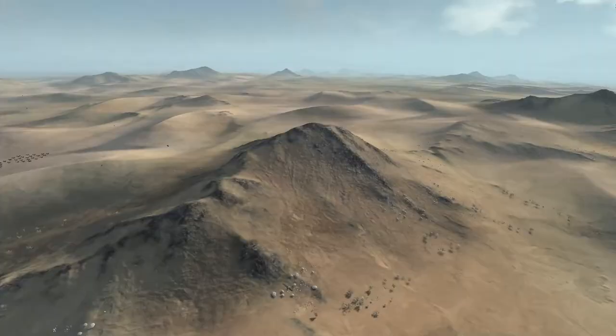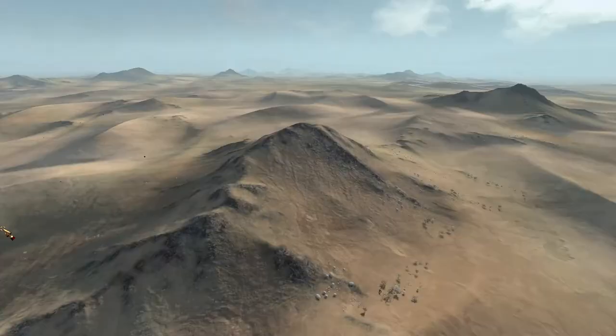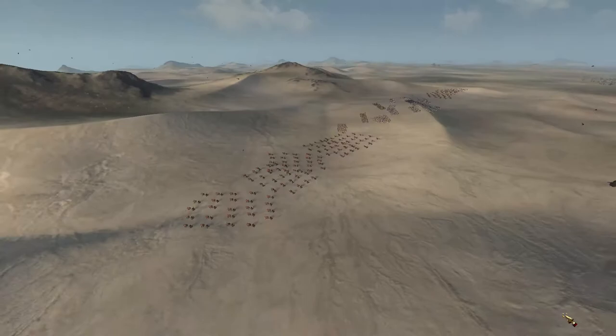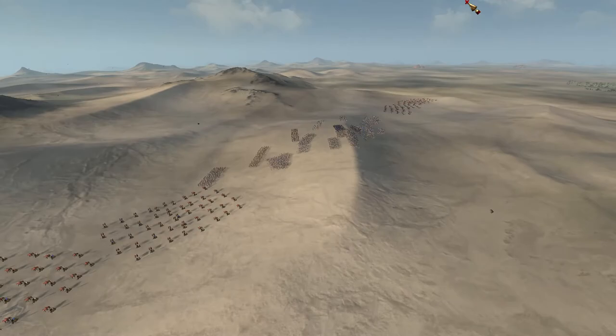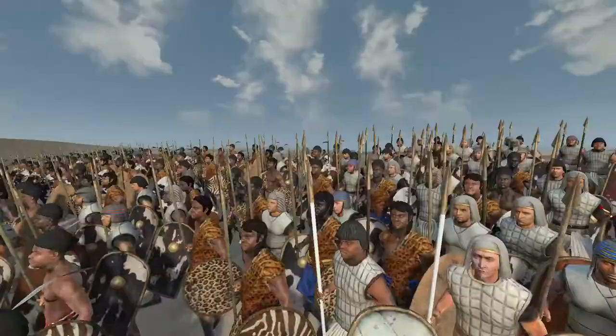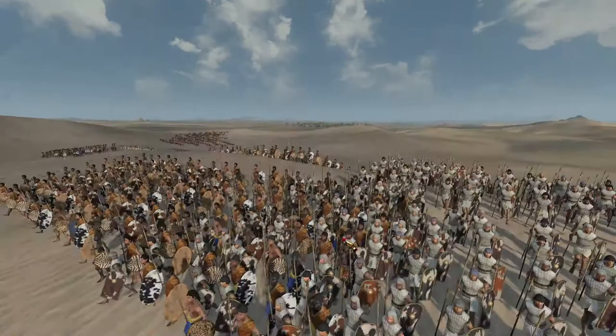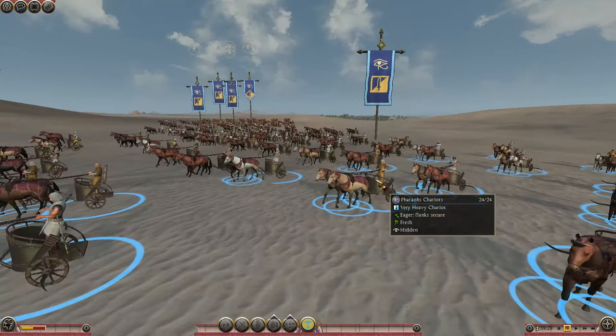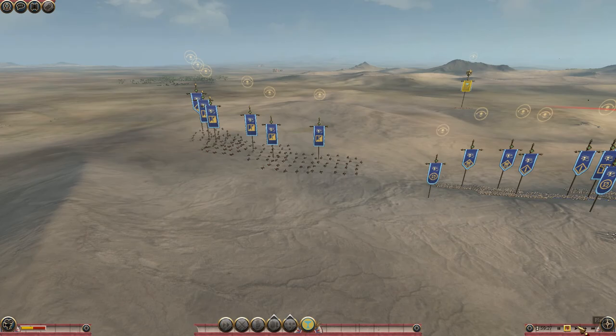Now, this battle — the exact numbers and exactly who won are still debated, but most people consider the Egyptians as the victors, while some consider the Hittites. The Egyptians have brought a lot of chariots, which will come in handy. They've also brought Egyptian spears, Egyptian infantry, Nubian spears, Nubian guard, and Pharaoh's chariots led by Ramses himself. Let's speed it up a little bit.